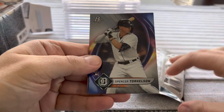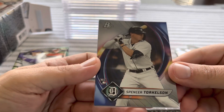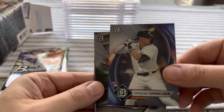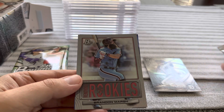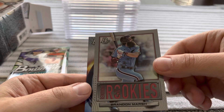We start off with the Spencer Torkelson rookie — that's a beautiful card. Yeah, these are pretty high quality. That is a good start. Let's put that down there. Christian Santana, Brandon Marsh — also a really nice rookie card. This is a rookie insert.